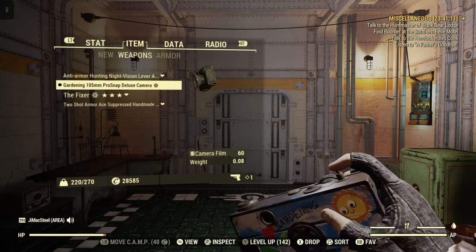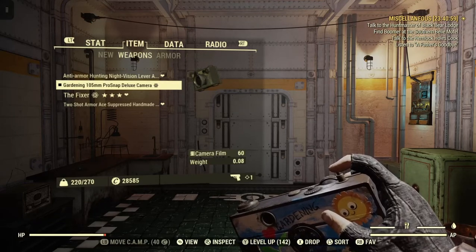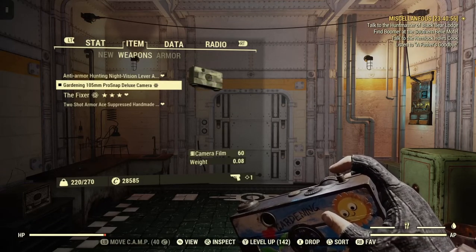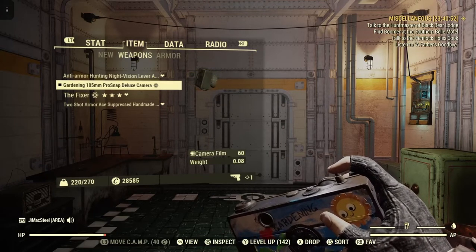There are two mods you can get: 105mm or 200mm. Basically it just affects the zoom, so you don't have to get too close to enemies — especially if you're a lower level and they can kill you. That way you can do it further away with the zoom. And the gardening is just a skin for the camera.